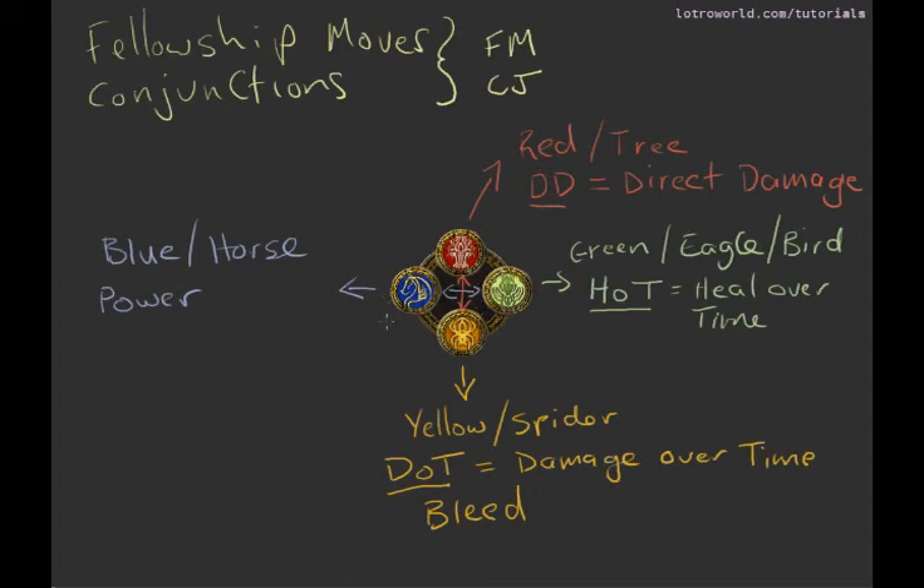It gets more complicated than this, but this is the basic mechanics of a conjunction — what all the different colors mean, so that you can understand when you're putting in a red, that's what the outcome of that red will be. That's a good simple explanation of a basic fellowship move panel. It'll give you an idea of where things lie so that we can build on them in further tutorials. Enjoy.